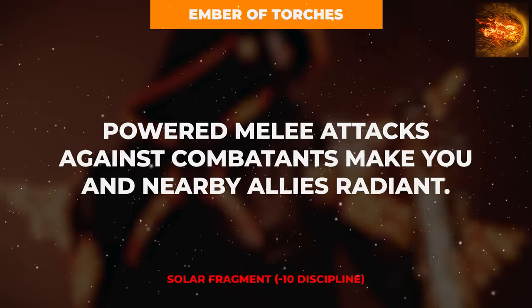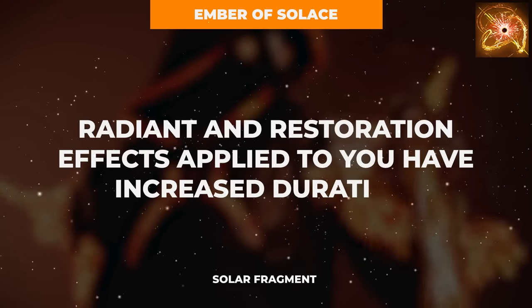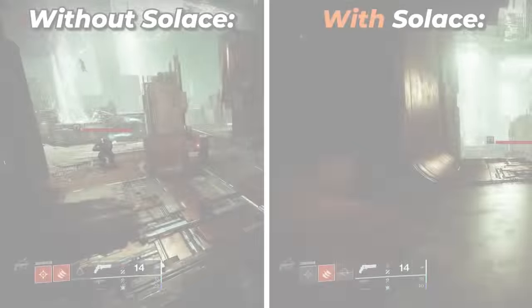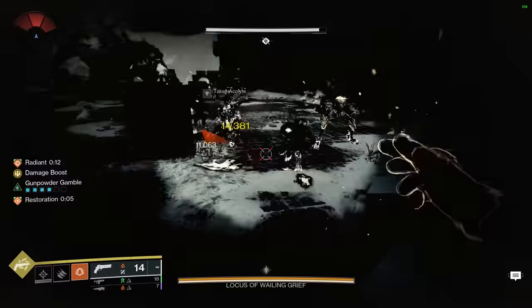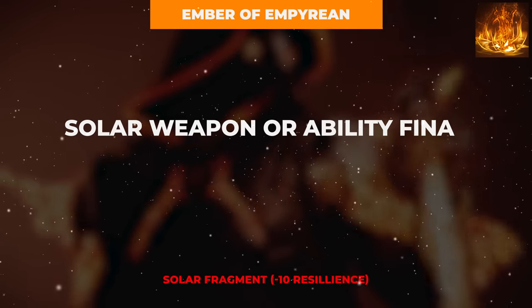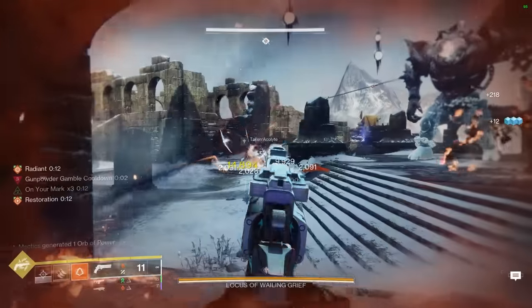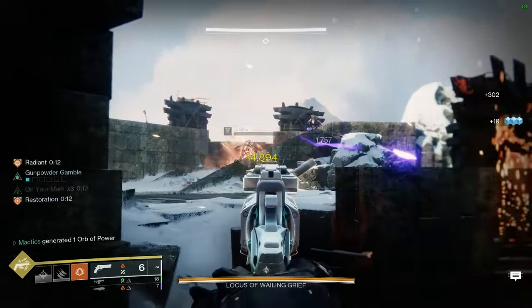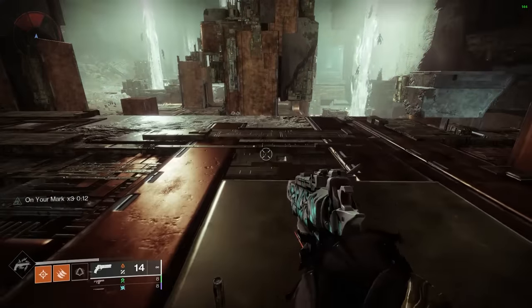With these two aspects we are granted 5 total fragment slots. The first is the Ember of Torches, to acquire the Radiant buff when striking an enemy with a powered melee hit. We'll also want the Ember of Solace for a significant boost to initial solar buff durations, specifically the Radiant buff and the Restoration buff from our Healing Grenade. Fragment number 3 is the Ember of Empyrean, which extends all solar buffs like Radiant and Restoration by 4 seconds for every solar final blow. In slot 4, the Ember of Singeing provides significantly increased class ability regeneration when scorching targets, fueling a maximum uptime Gambler's Dodge to fully refresh your melee ability on command.